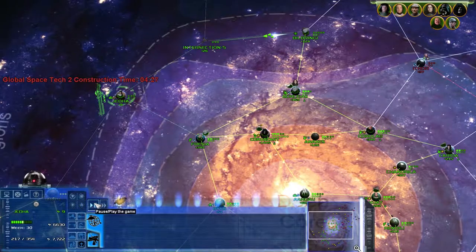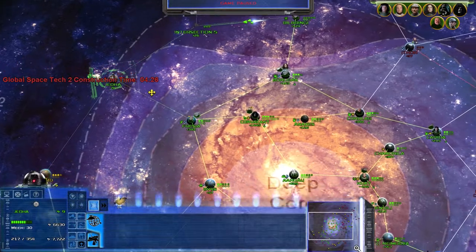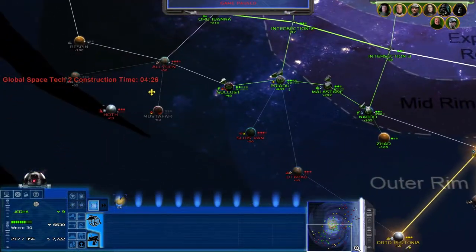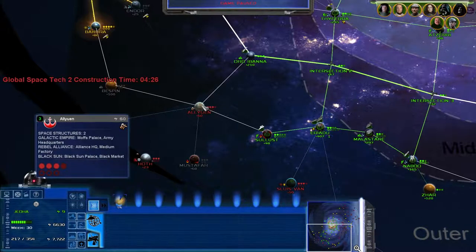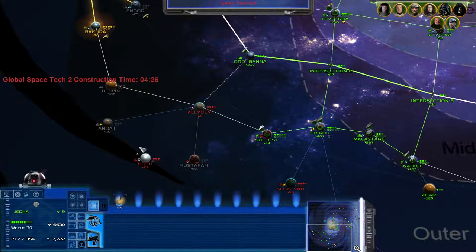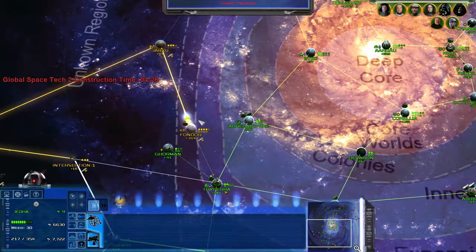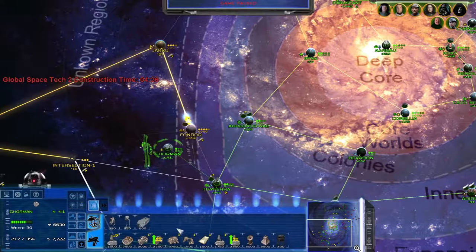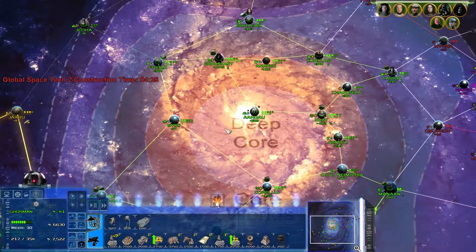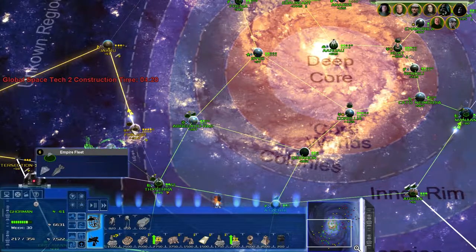Rebels are going to Space Tech 2 - that is not good. That sort of wants me to push for... is it Luan? I don't know. But that wants me to push for Hoth, Mustafar, and Anoat - I think that's how it's pronounced - because that's where the Rebels start off. What's that fleet? Gorman, can you please give me a probe droid? Because I want to see what they have at Jakku - I really want to take out that space station.